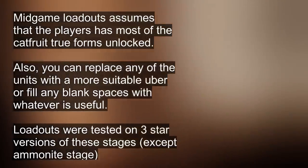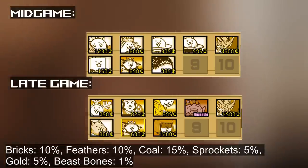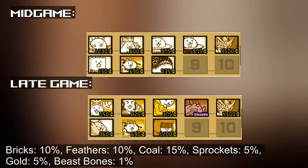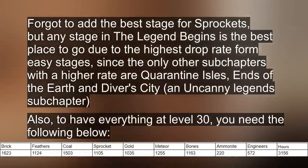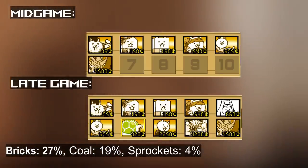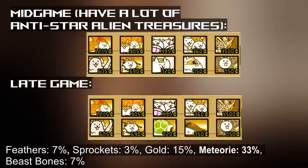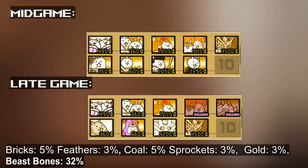The best stage in general to get materials is Torture Room. Due to its fast clear nature, players can easily grind a ton of materials in a short amount of time. However, note that there is a 0% chance for meteorites and ammonites there. Ammonites can only be obtained through the Uncanny Legends and later Infernal Tower stages. The best stage for bricks is Hyalurian Mountain, feathers at Twin Peaks, coal at Last Gang, gold at Surrealist Sins, meteorites at Offworld Weary, beast bones at Paparazzi Paradise, and ammonites at Proletarium Box.